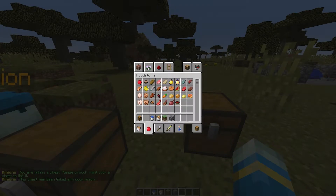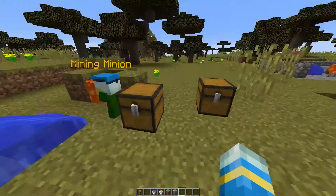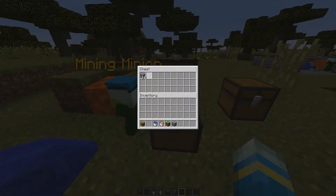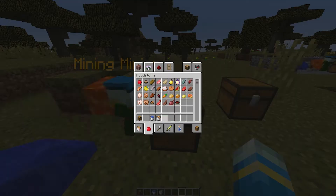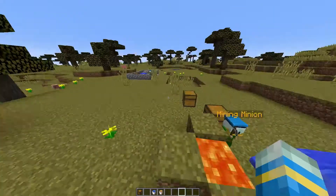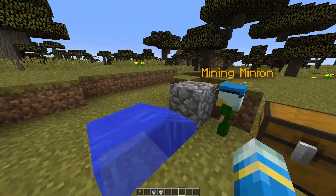Now we can grab some food. They like to eat bread, steak, and cooked chicken — which I agree are all great things to eat. Place that in there and he will start eating them. He's already had a steak and in the other chest we'll have all the cobblestone. Finally, at the end you can click purify if you want to purify the items in there, but that is how that works.